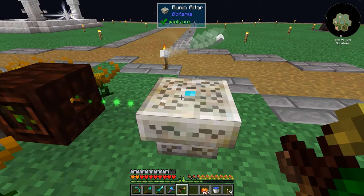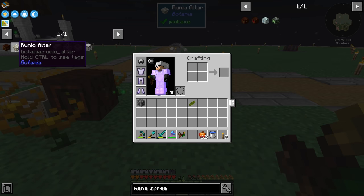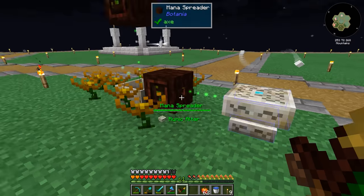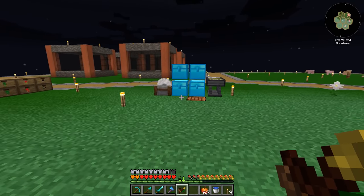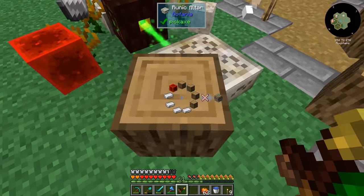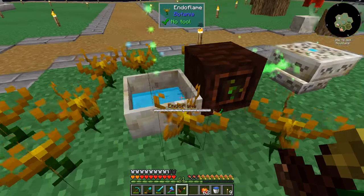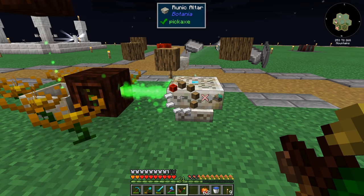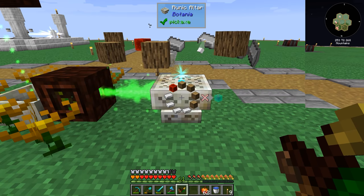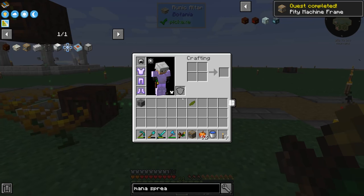This won't do anything until we have the correct recipe on it, and then we have to put a piece of living rock in and right-click it. We're looking to make a pity machine frame — we need four oak logs, four iron, and one redstone block. That seems pretty easy. You can right-click the items on the altar or just drop them on there. After waiting for the counter to fill up, we now have the pity machine frame — quest completed!